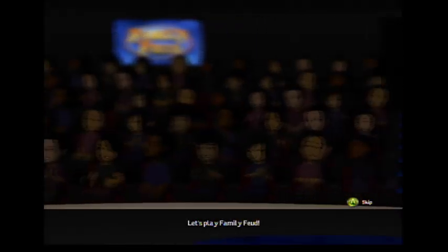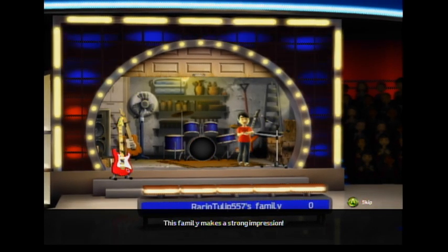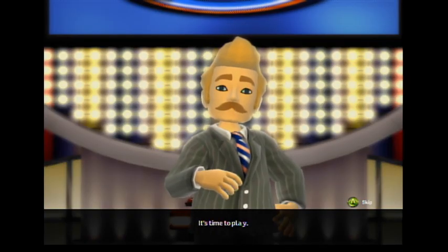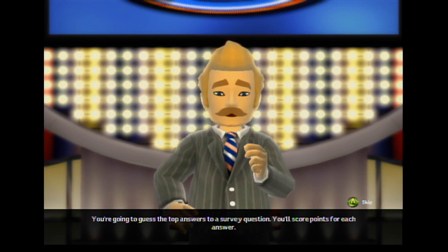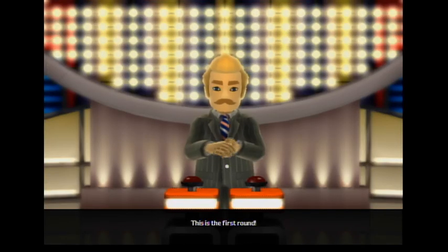Let's play Family Feud. Two families are ready for the spotlight. This family makes a strong impression. This family looks ready to win. And I'm your host, Sparky Whitmore. It's time to play. Here are the rules: you're going to guess the top answers to a survey question. You'll score points for each answer. If your answer isn't on the board, you'll get a strike. After three strikes, the other family has a chance to steal your points. The family with the top score after four rounds gets to play for a $20,000 prize in fast money. This is the first round.